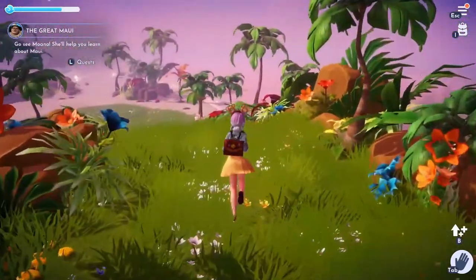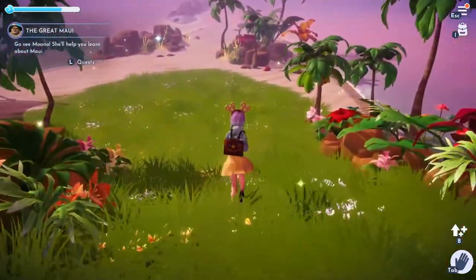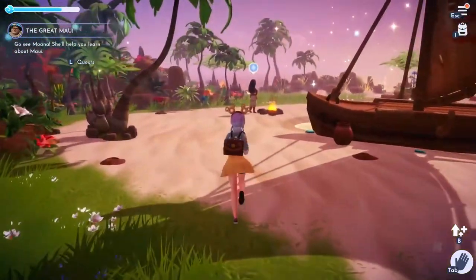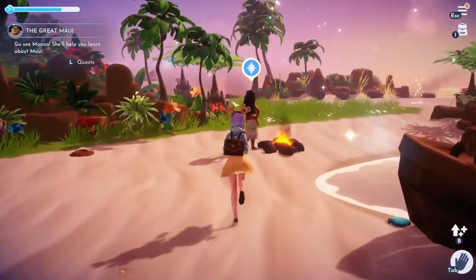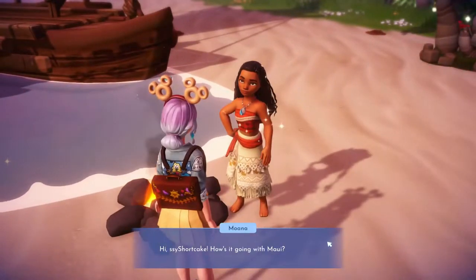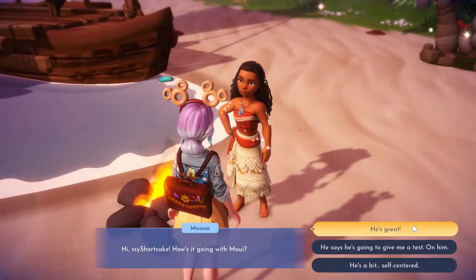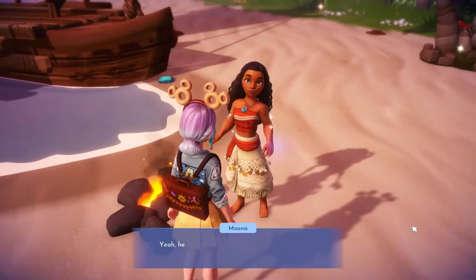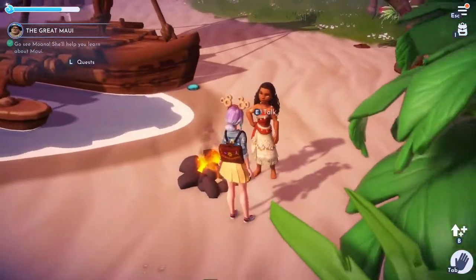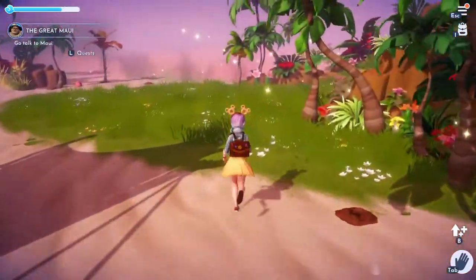Go to Moana and don't just skip through the dialogue because she's actually going to tell you some facts about Maui — we need to come back and answer some questions for him. Let's come down here and talk to her. She'll tell you a few facts and now we need to head up to Maui.